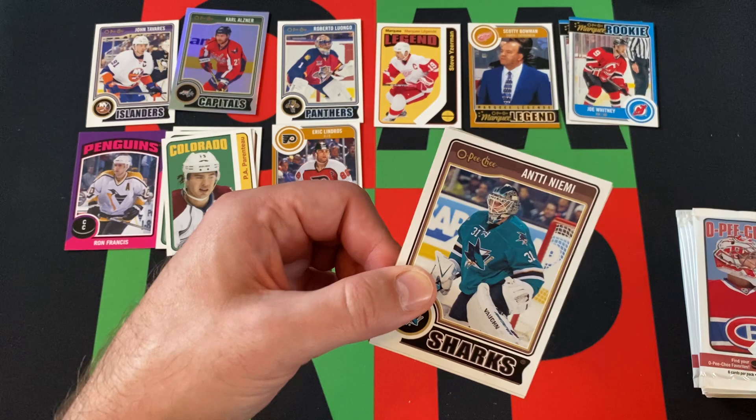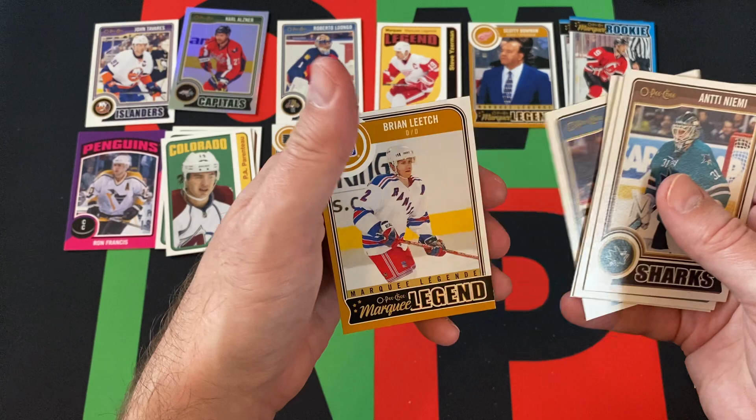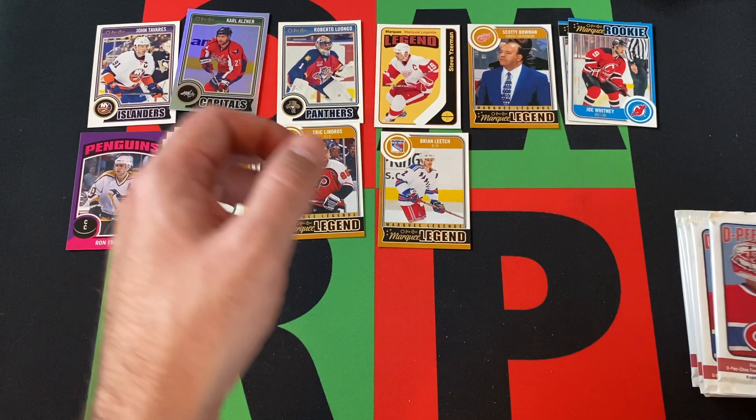Unless it's a combination, like the retro legend. Anti Neminen, Thomas Vanek, Brandon Saad, Mike Smith, Corey Connarcher, and Brian Leach — he's our Marquee Legend.